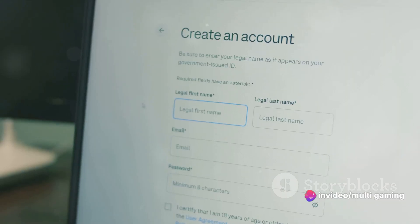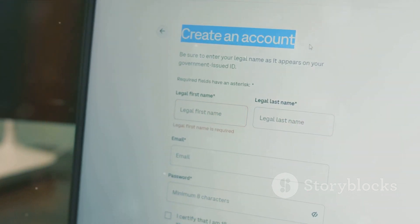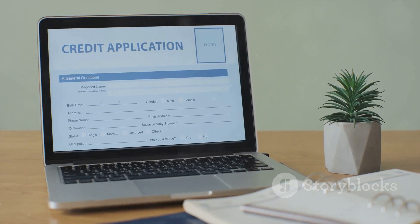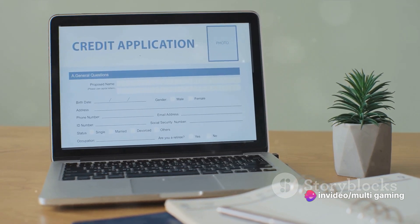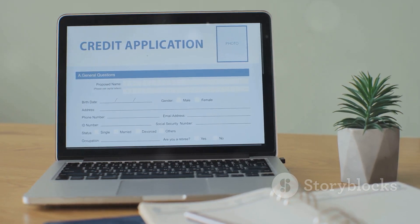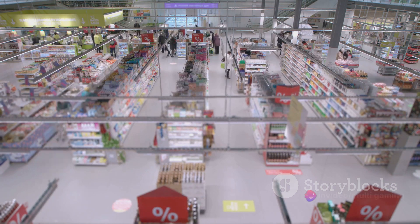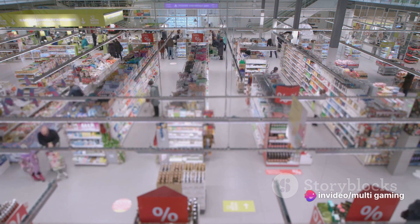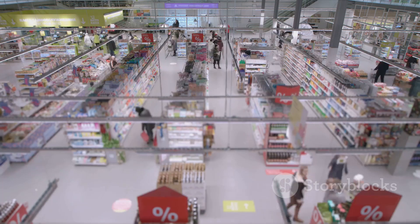If you already have an account with Epic Games or Rockstar Games Launcher, you can just log in. If you don't, don't worry — creating an account is a breeze. Just click on Sign Up and follow the prompts. You'll need to provide some basic information like your email address and a password. Once you've done that, you'll have your very own account. Now that you're logged in, it's time to find GTA V. You can either use the search bar at the top of the page and type in GTA V, or navigate through the site to the store section and look for it there.